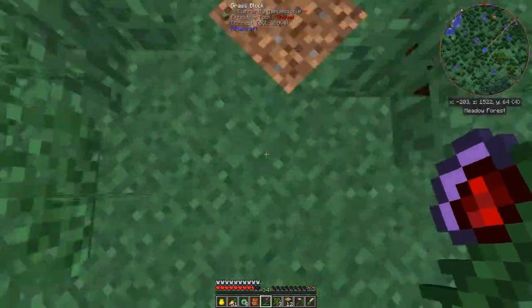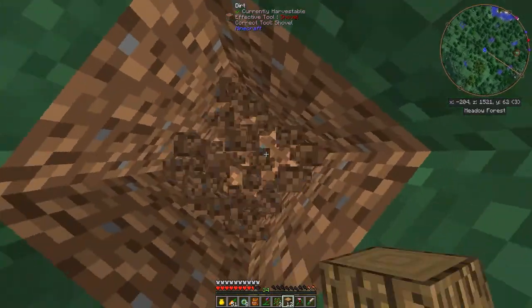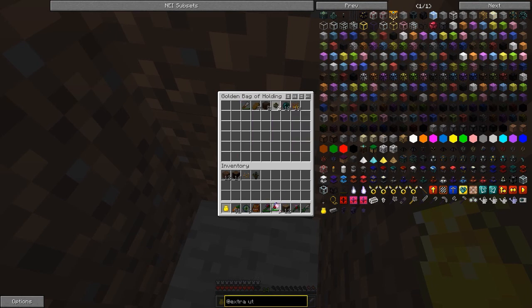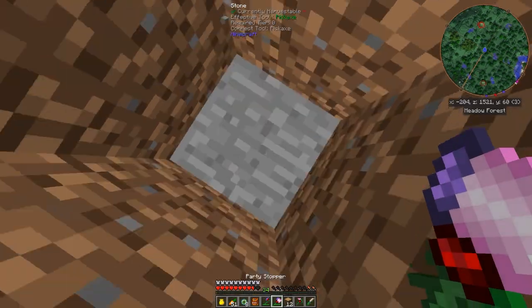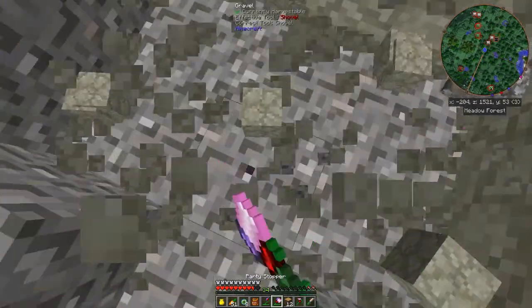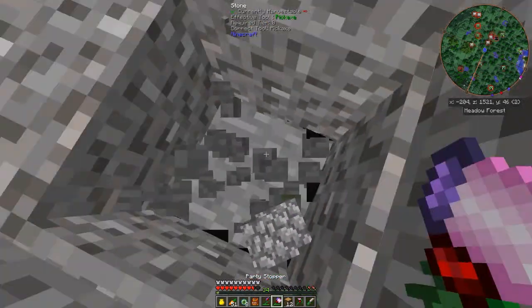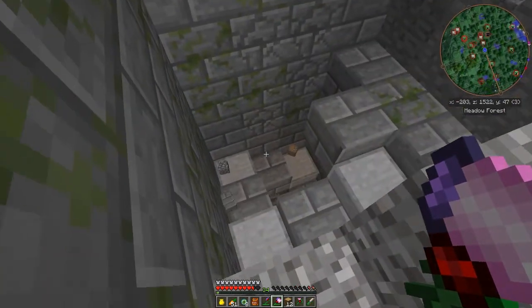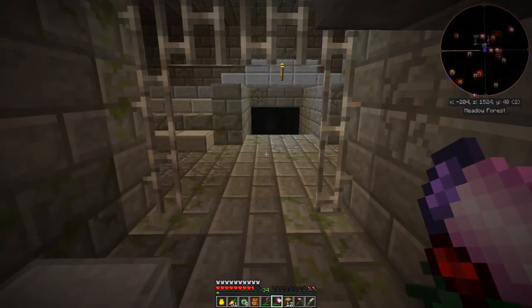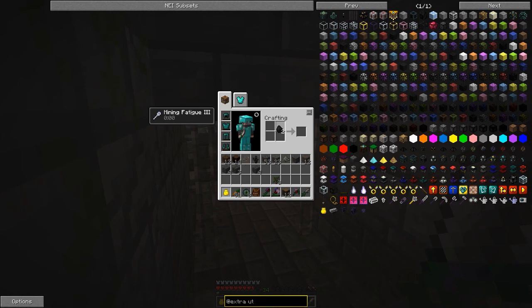We're going to dig this out. We should hit stone shortly - there it is. Now I can get out the Hammer of Destruction. They always say don't dig straight down, which is true - you never know what's underneath. Usually involves gravel. That's cobblestone, so there we go. Mossy cobblestone - awesome. We're in a dungeon. Spiders, pork chops - did we get any coal? Yes we did. Good thing we brought some wood.